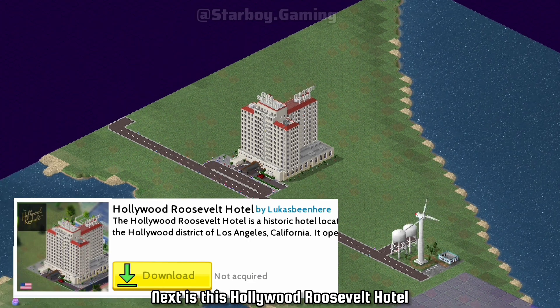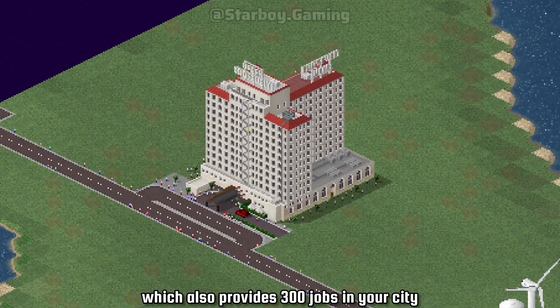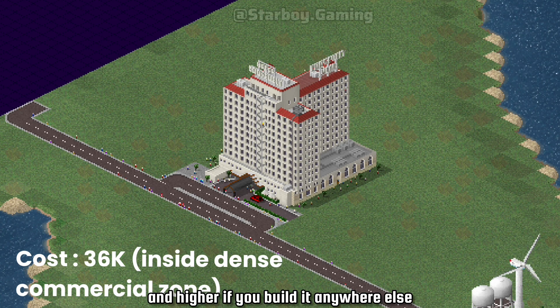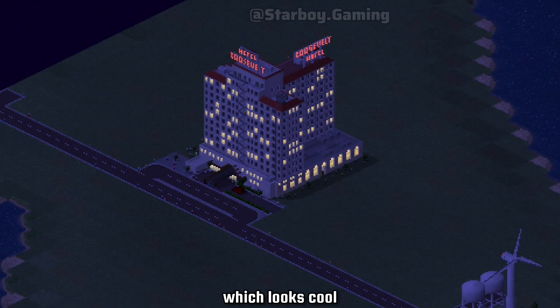Next is the Hollywood Roosevelt Hotel, which is also a commercial plugin providing 300 jobs in your city. It has a building cost of 36,000 inside the dense commercial zone, and higher if you build it anywhere else. It also has a night animation which looks cool.